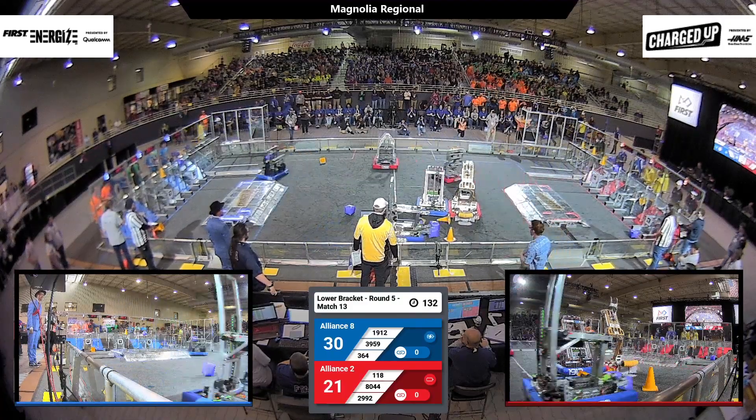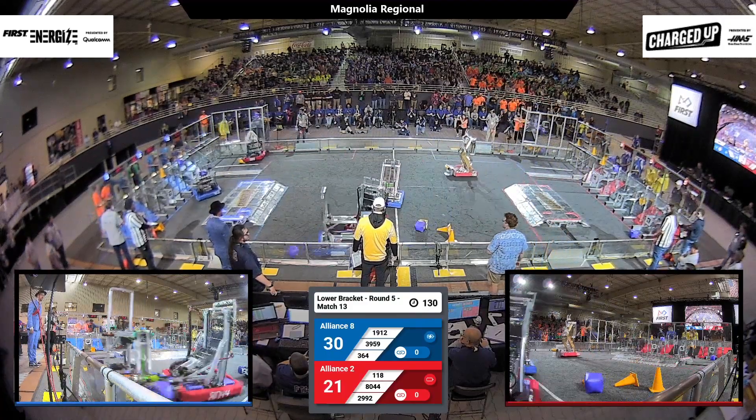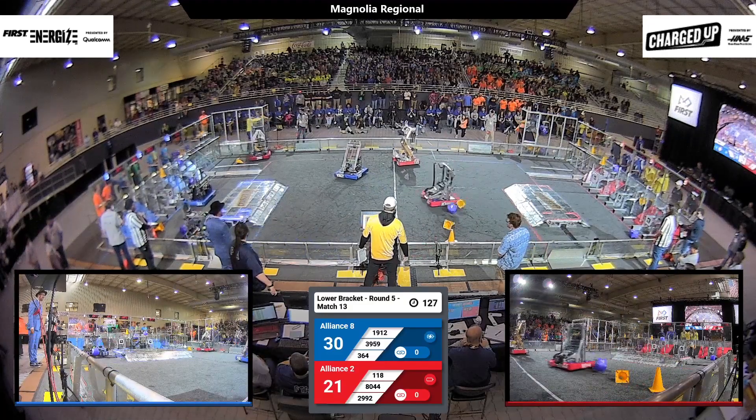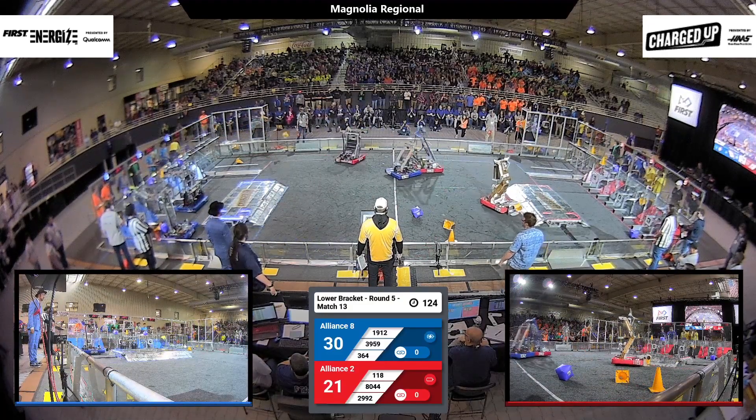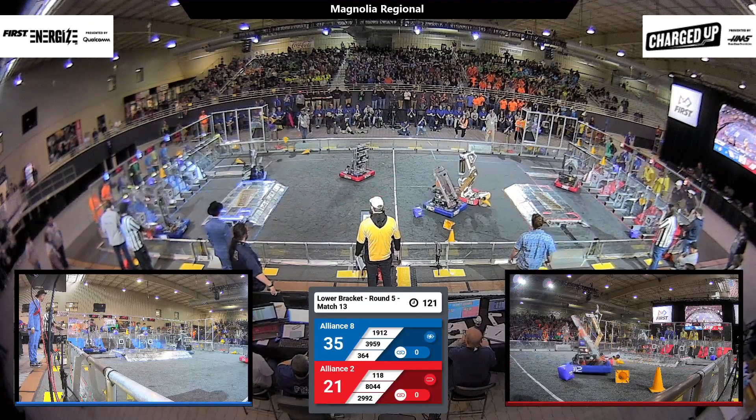That's going to take us 30 to 21, advantage Blue. Let's see how Red balances this out. 29.92 in position, throwing a cone into that robot. 3604 going up with a cube — it's good. 118 trying to pick up this cone, they've got it.